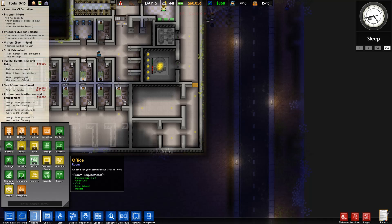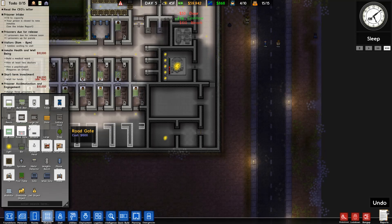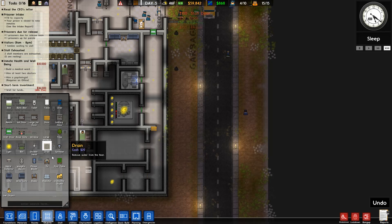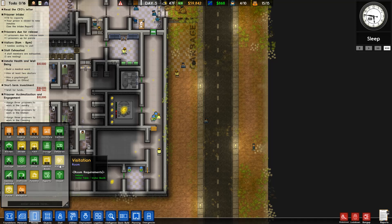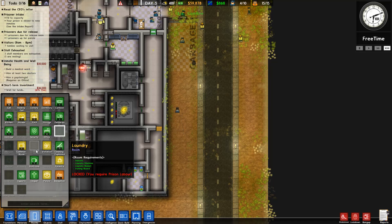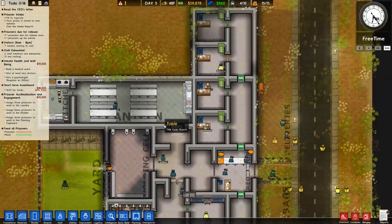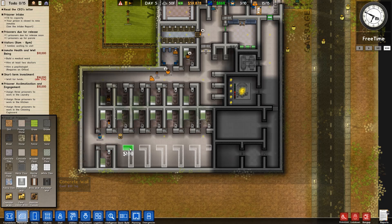So we can make this a laundry room — do we have the cleaning cupboard yet? Looking for it in the objects menu... Laundry — oh, there it is. Okay so people can't get their act straight and I think it's time to expand.